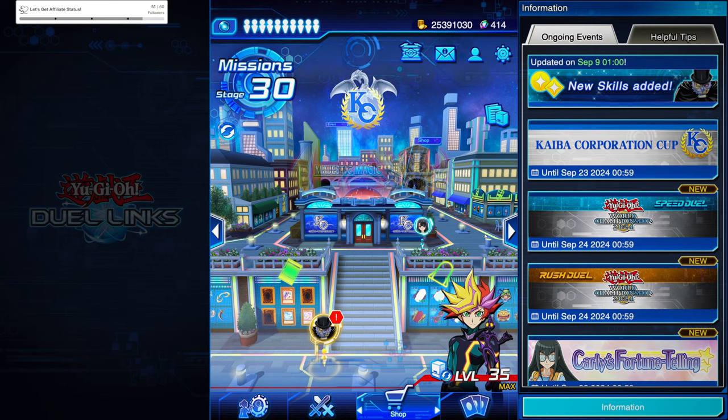Yo, what's good and welcome back to the channel, you are now rocking with Agent R, always ready. In this video we're going to show you how we deal with Lyralusc. We're going into the KC Cup and you have to have an answer for this toxic deck, so I'm going to show you one of the ways that I deal with it. I am having such a fun time right now playing with Sky Striker.